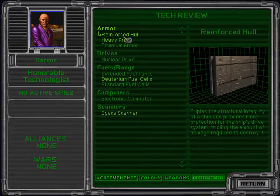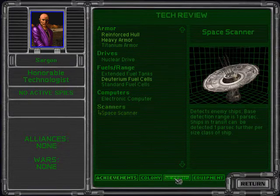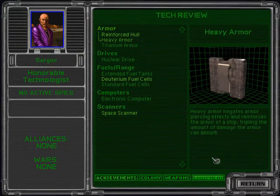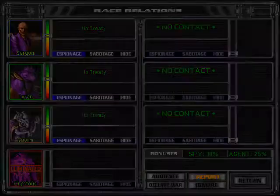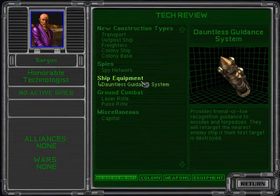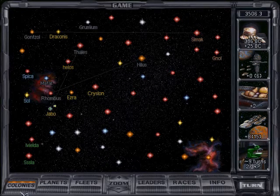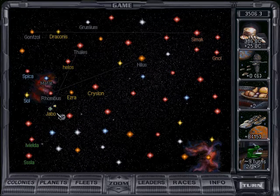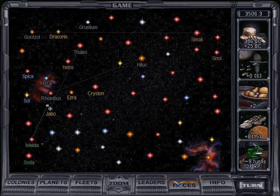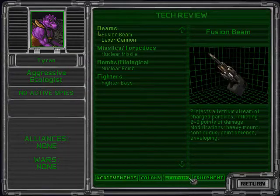Wow, the humans have reinforced hull and heavy armor. Of course that means they don't have automated factories, but that does make it very unlikely we're going to blitz them really fast. Dauntless guiding systems — okay, so we don't want to take on the humans just now. Although maybe we'll churn out a couple more cruisers and do that. I think we're fine going after the Sacra though — I don't think the Sacra have anything we should be scared of.